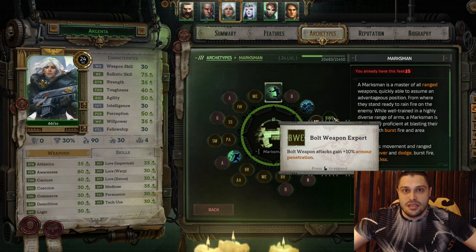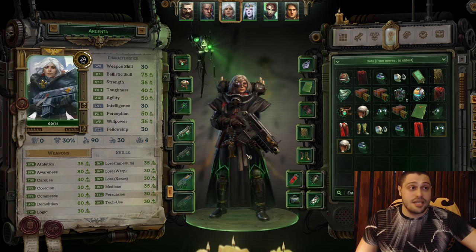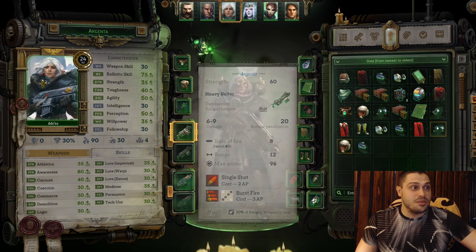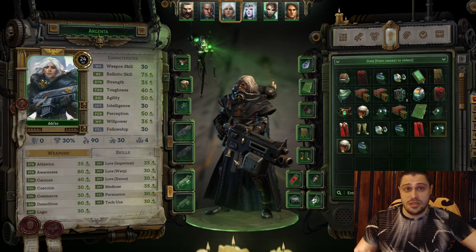I know a lot of players will say how you can play with Melta or Flamer, but look at the portrait - she's holding a Bolter. Trust me, use a Bolter. That means you're gonna learn Bolt Weapon Expert for 10% additional armor penetration, and you will equip 2 Bolters at the same time on Argenta - not a Bolter and a Flamethrower, not a Bolter and Melta, 2 Bolters.